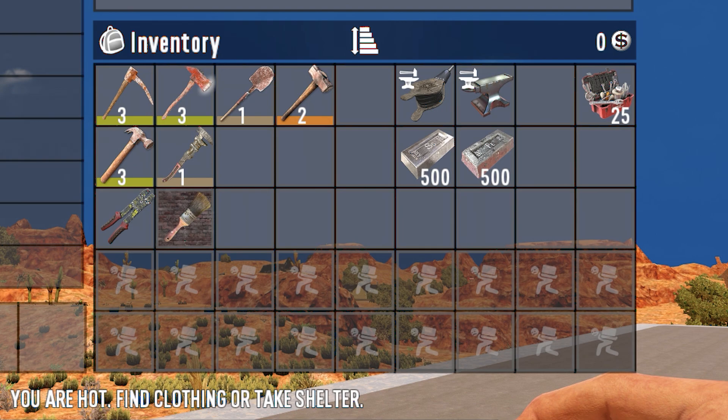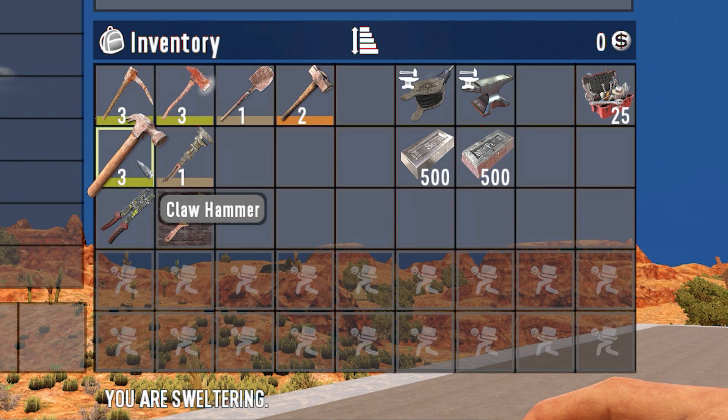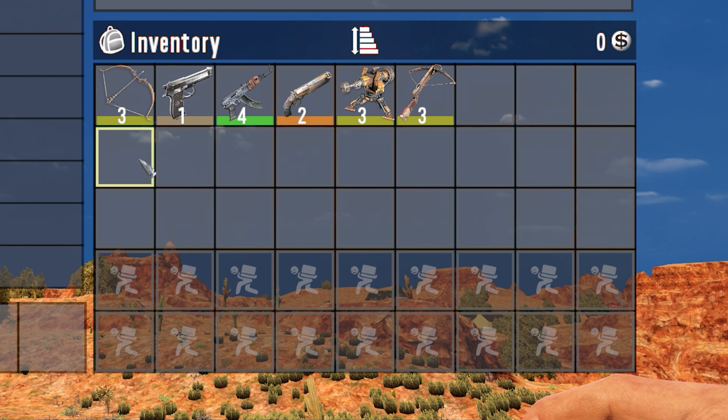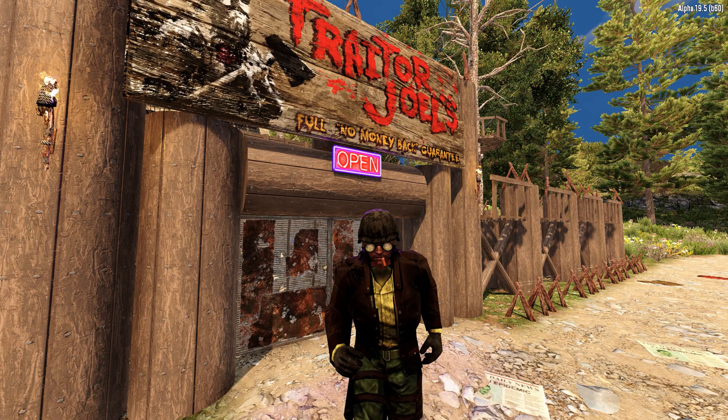One to two tools such as iron tools like the fire axe, shovel, pickaxe, the iron sledgehammer, the wrench, hammer, repair kits, anvil, bellows, forged iron or steel, the paintbrush or wire tool. One low to mid tier melee weapon such as the hunting knife, baseball bat, iron spear, iron sledge, iron knucks or stun baton. One low tier gun — this would be the pistol, double barrel shotgun, AK-47, hunting rifle, wood bow, iron crossbow or junk sledge.